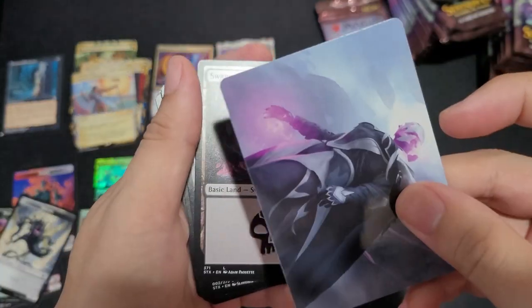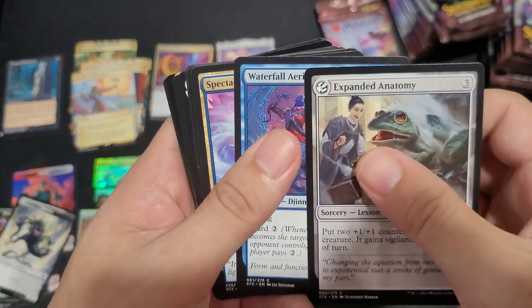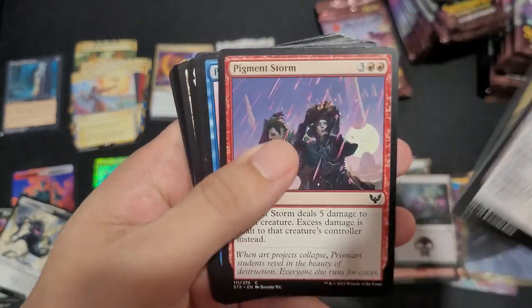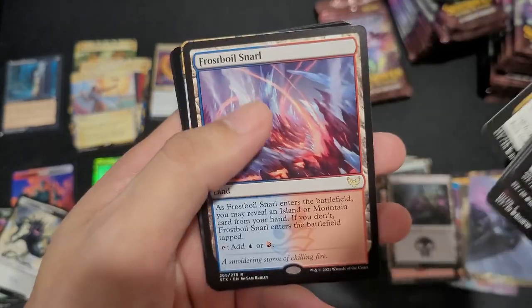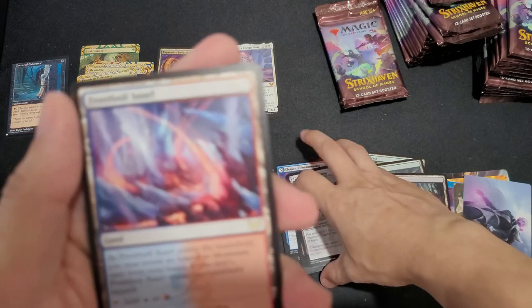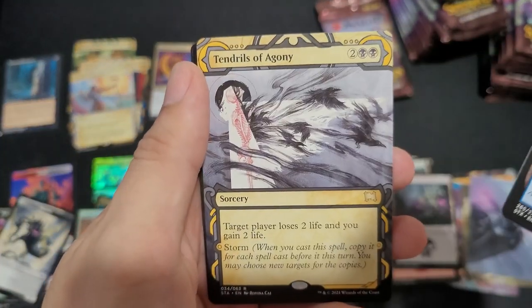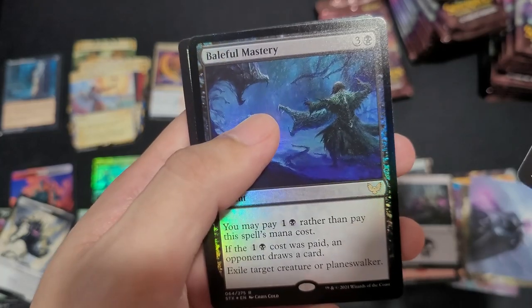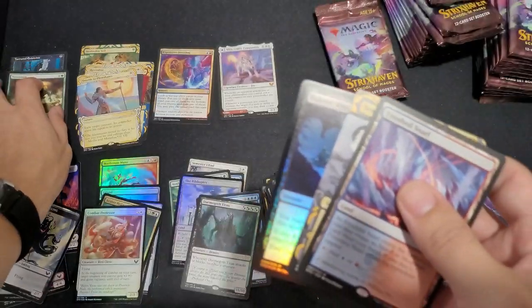Next list card: Swamp, Expanded Anatomy, Pop Quiz, Frostboil Snarl for our land — nice. Tenders of Agony, Bell for Mastery, Moon Mist for our second list card.